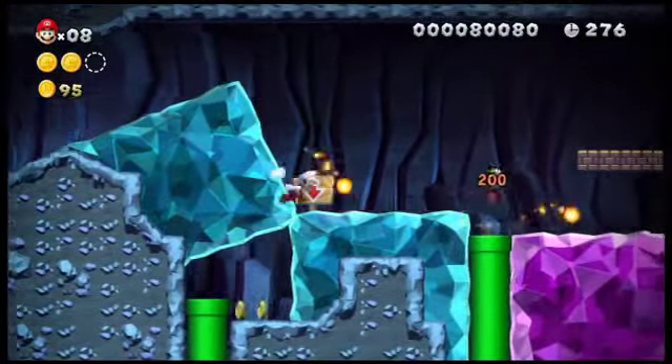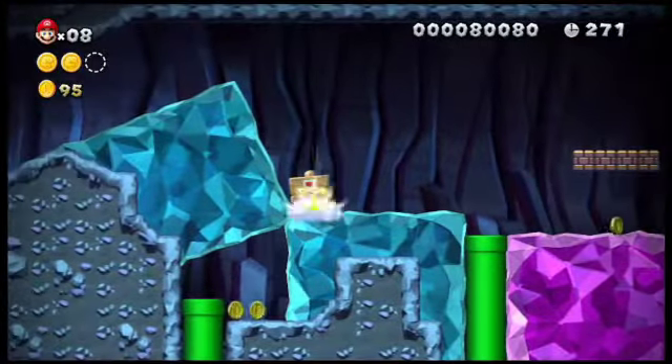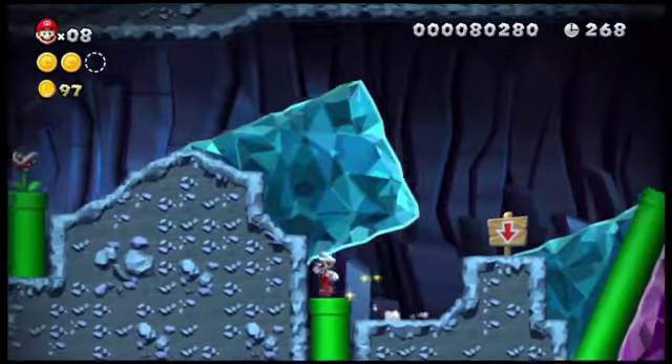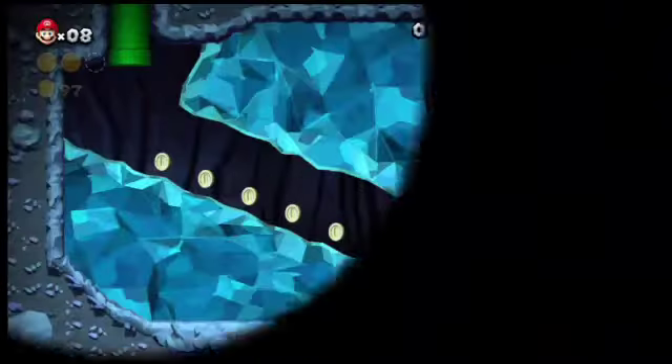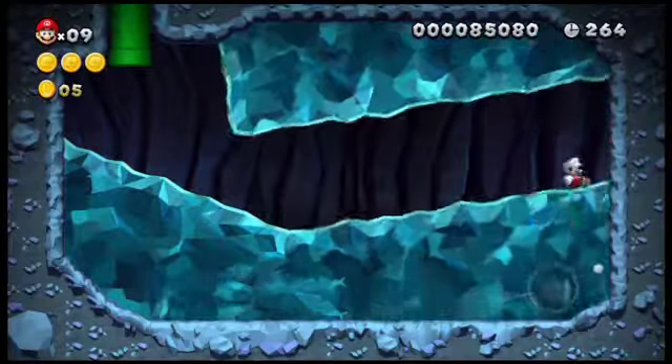The third Star Coin is found when you locate the down arrow and a hidden pipe. Keep moving your character around and eventually ground pound to move the blue crystal, then head into the pipe. Slide on down following the trail of coins into the Star Coin.